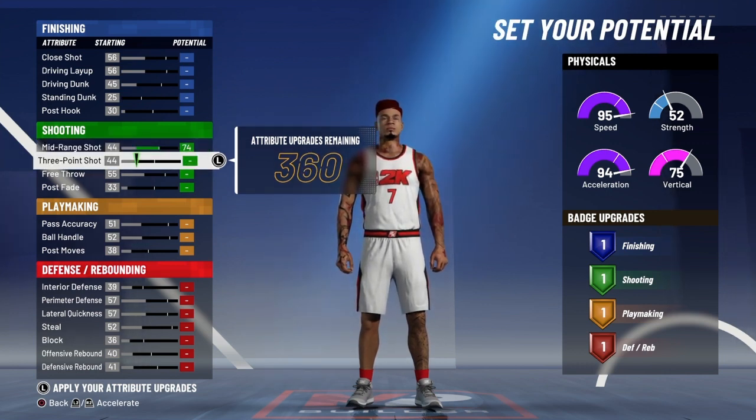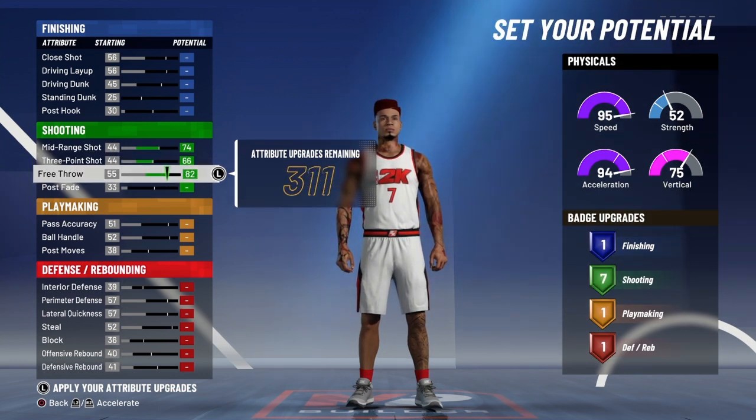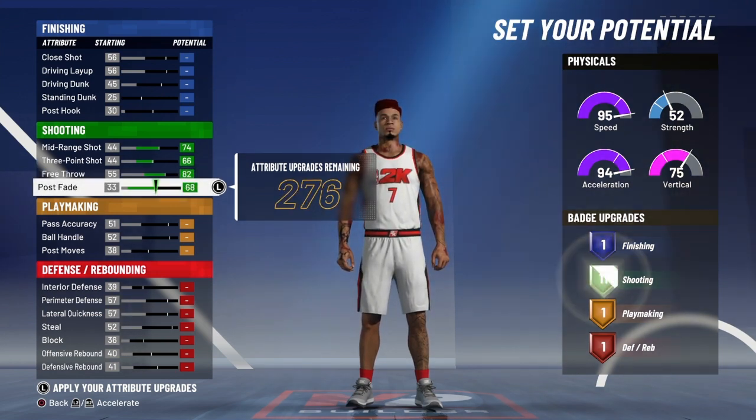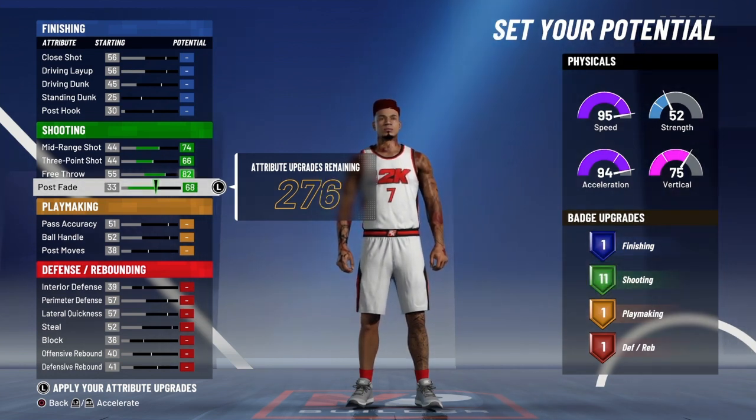We're gonna have a 74 mid-range, so we're gonna max that shooting, max that three-point, and max free throw. That'll get you seven shooting badges. Then I'm going to max that post fade because we need as many shooting badges as possible, so we'll end up with 11 shooting badges.